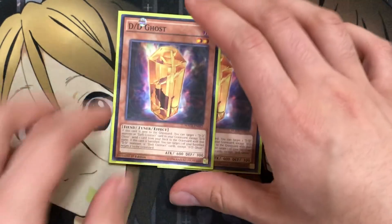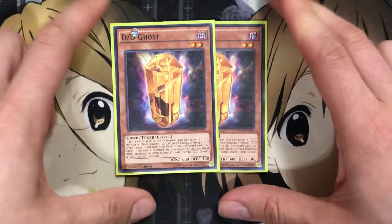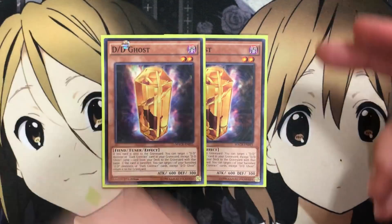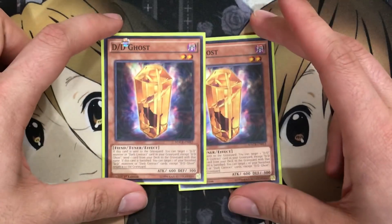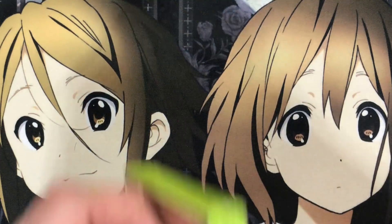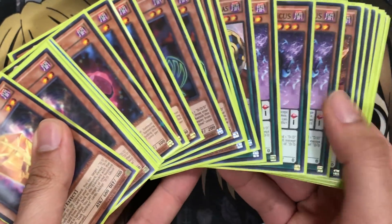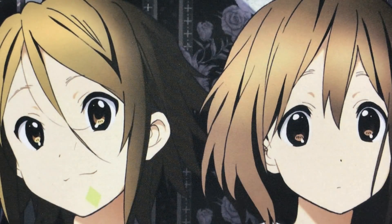Lastly for monsters, I run 2 DD Ghosts. If this card is sent to the graveyard, you can target one DD monster or Dark Contract in your graveyard except DD Ghosts, and send one card from your deck to the graveyard with that name. If this card is banished, you can target one of your banished DD monsters or Dark Contracts except DD Ghosts and return it to the graveyard. Good for recycling, especially with DD Necro Slime — banishing it with a Fusion Summon and gaining use of its other effects. A good new monster for the deck. I tried to stick to as pure a DD build as possible, since those are the builds I love doing for you guys.